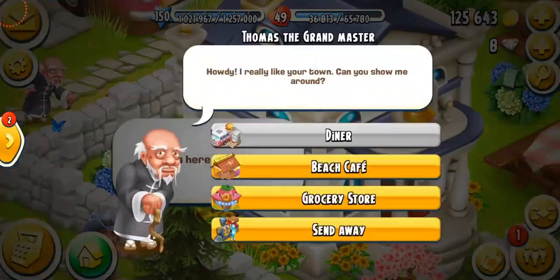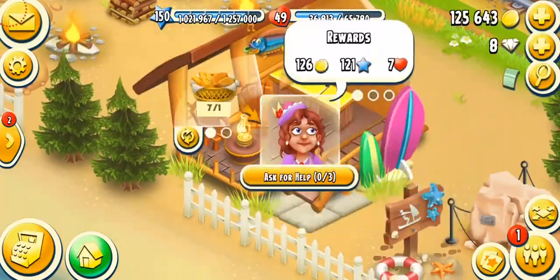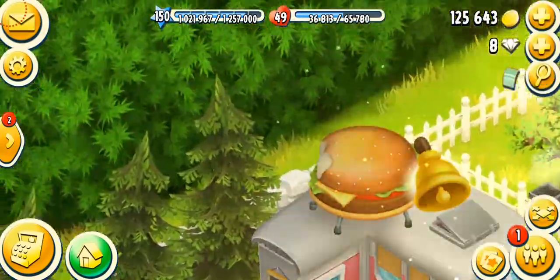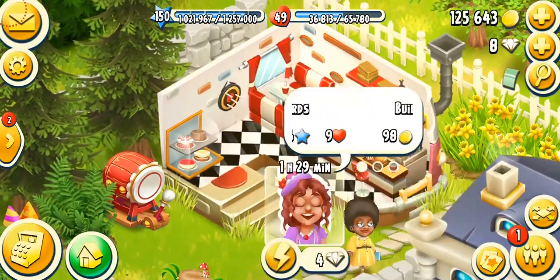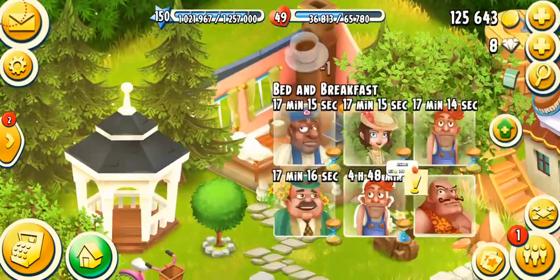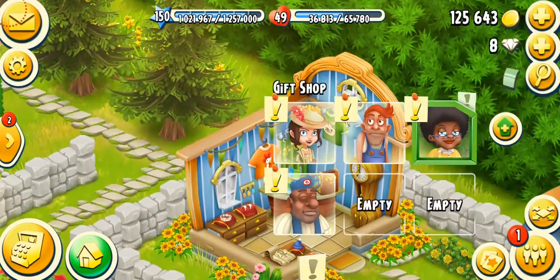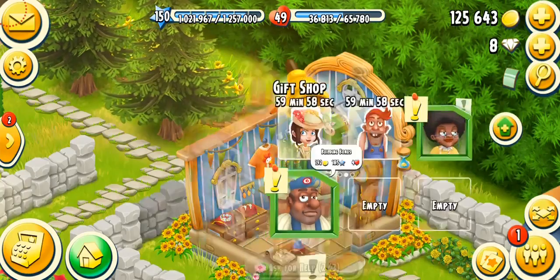My diner is full and it's time to serve my beautiful townies. Let's see what they need — juice, soup, cake, pancake, strawberry cake, pie, potato bread, banana bread, smoothie, and juice. I'm going to ask for help because I only got two and I don't want to waste them.